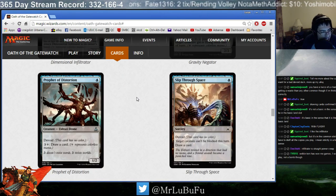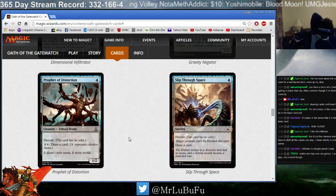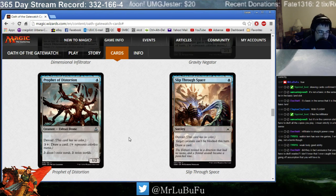Prophet of Distortion. One mana, 1/2. Four mana: draw a card. I think this is probably going to be better in Sealed than in Limited. I don't think the BFZ Oath limited format is going to be super fast or super slow — I think adding Oath to BFZ is going to keep it pretty similar, maybe slow it down a little bit. But the ability can be very powerful in a slower game. I'd probably play a copy. Four mana draw a card is expensive, but sometimes you just need a mana sink. Late in the game you just play it and draw two cards.